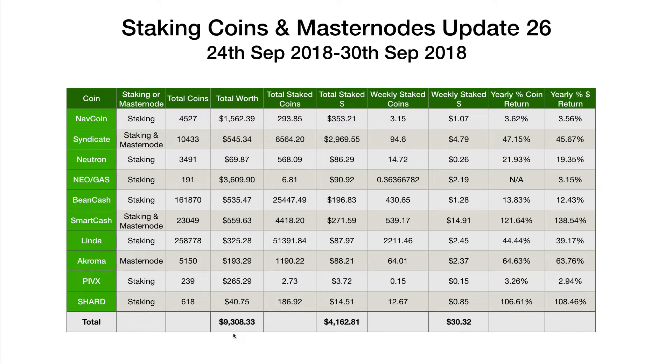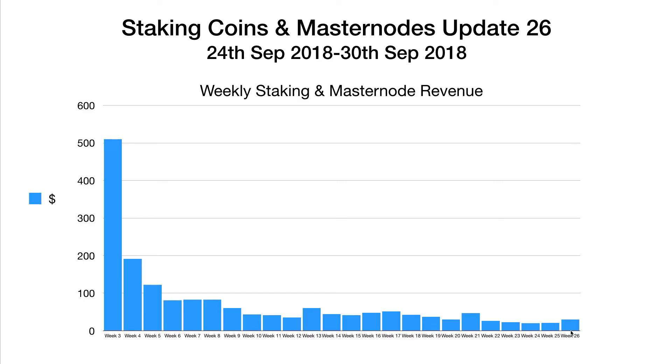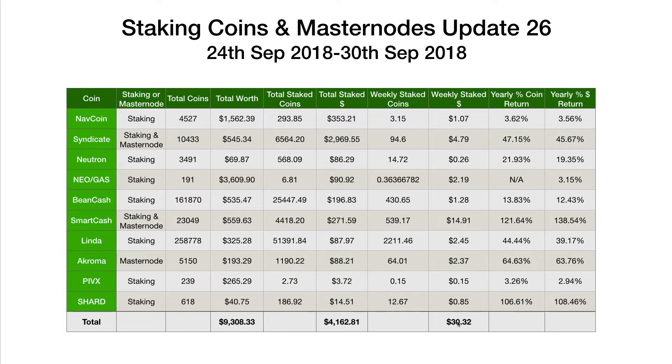Total portfolio worth $9,308 — down about $200 on last week, largely due to the pullback from Navcoin after its big spike. NEO is also down a fraction on last week, but everything else is pretty much where it was. Total stakes now $4,162.81. Weekly staked amount was $30.32 — up on the last few weeks, largely due to the smart rewards coming in this month. Every fourth week we get those smart rewards, which pushes the amount up. Without that, we'd have been around the $20 mark.